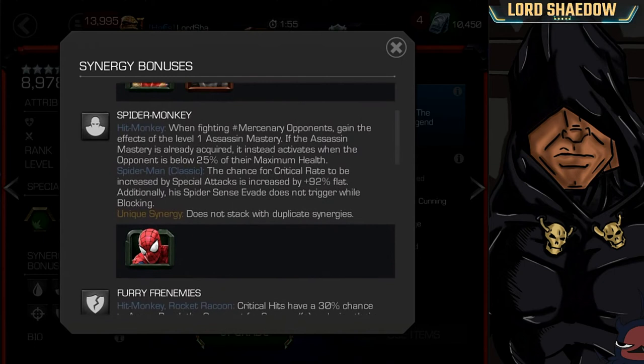Next up, Spider Monkey synergy with classic Spider-Man, who is decent but can be annoying if awakened — that auto evade can really mess you up. When fighting mercenary opponents, you gain the effects of a level one assassin mastery. If the assassin mastery is already acquired, it instead activates when the opponent is below 25% of their maximum health. So basically it triggers assassin earlier — normally around 18%, but with this synergy at 25%. That can actually be useful in fights against someone with a large health pool.